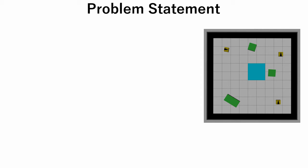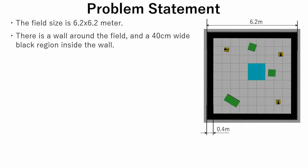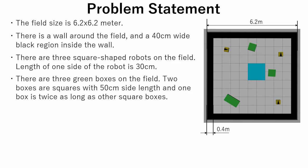Now let's see the definition of our problem. The field size is 6.2 by 6.2 meters. There is a wall around the field and a 40 centimeter wide black region inside the wall. There are three square-shaped orange robots on the field, each with a side length of 30 centimeters. There are also three green boxes on the field. Two boxes are squares with 50 centimeter side length, and one box is twice as long as the other square boxes.